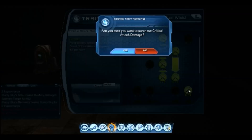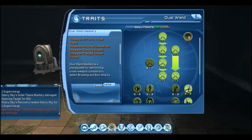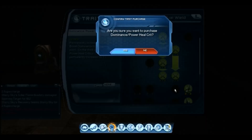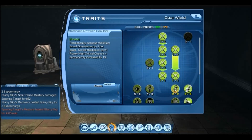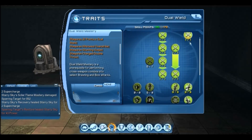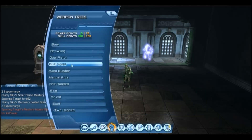Then we go and put skill points in our innates. Now we just need to put some extra skill points in to unlock the Dual Wield mastery. I want some dominance since I want some max extreme for my light barrier. Let's put one in defense. Now let's unlock the mastery. Since Dual Wield has been unlocked, that will also unlock that mastery combo inside one-handed.